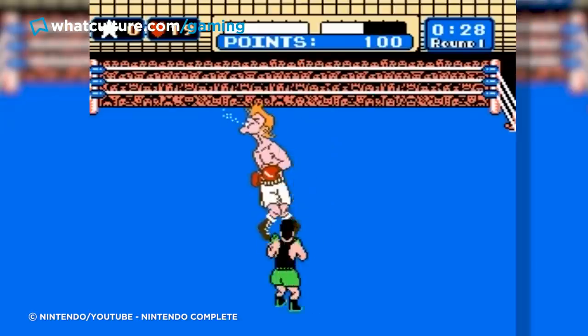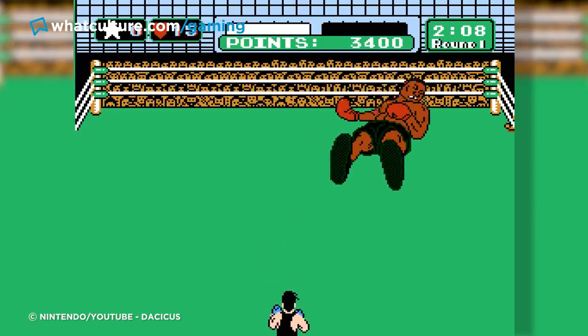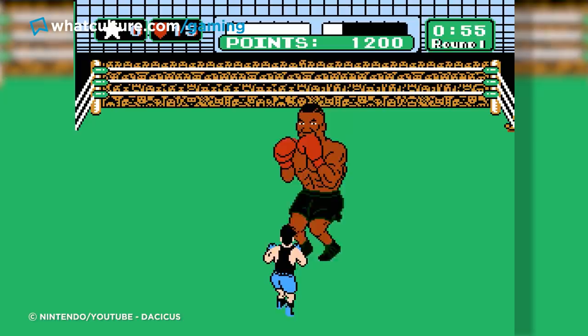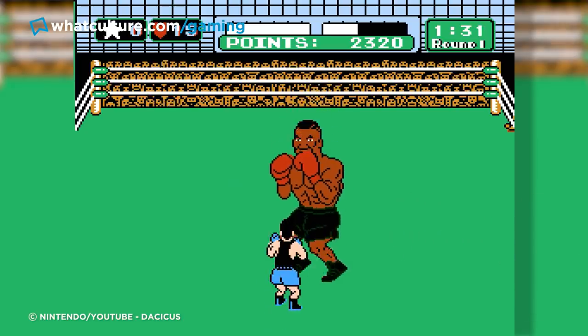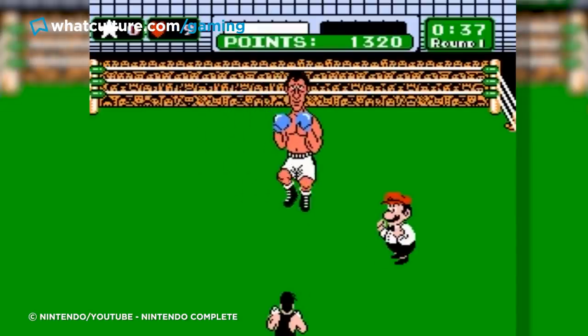Too good to be true, you say? Well, it's not. Punch-Out features many cheats indeed, but if you want to beat the game and still feel like you've achieved something, this code is absolutely the one for you. Simply type in 007-373-5963 on the menu screen and you'll suddenly be launched right back into the match as if nothing ever happened. And while you've still got a hell of a fight ahead of you, at least now your previous opponents aren't going to get up again every time you lose.